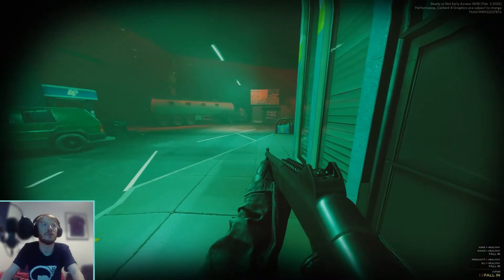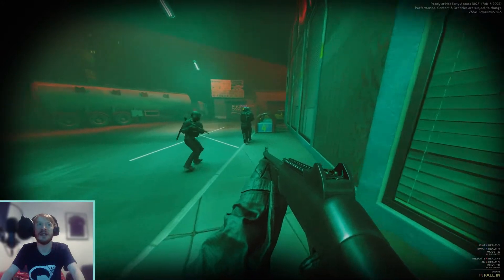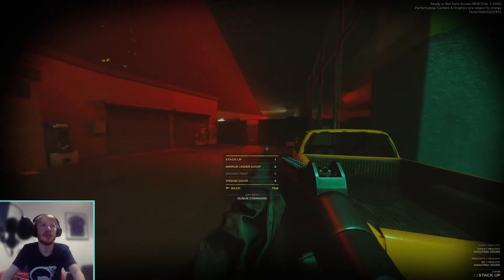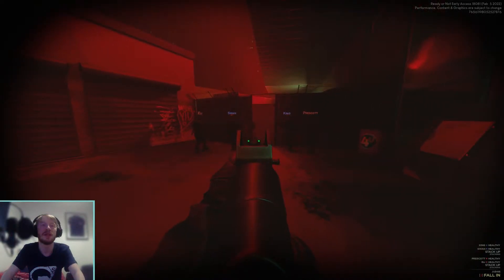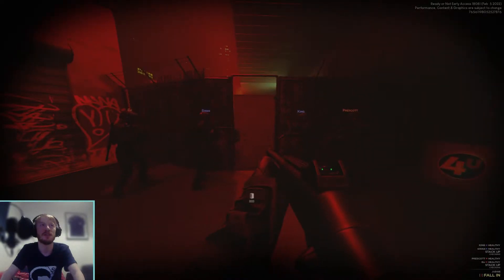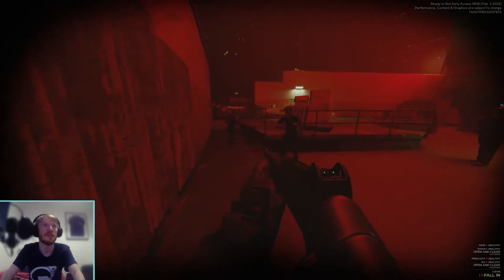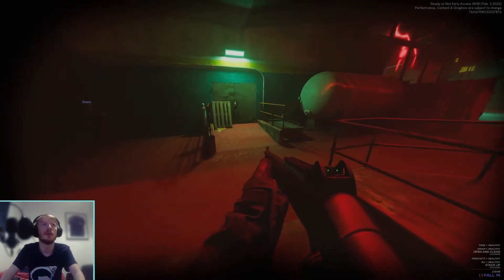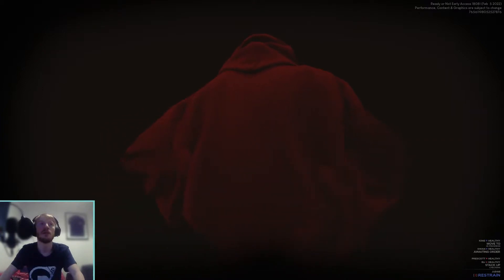I'm going to play this game again. I'll get a gold element to go down that way so in case anyone's there they should take him out. There doesn't seem to be anyone. So stack up on the door. Open the door. They just shot that guy instantly — wherever he was, I don't even know. They actually stopped him without killing him. He gave up — that's good.